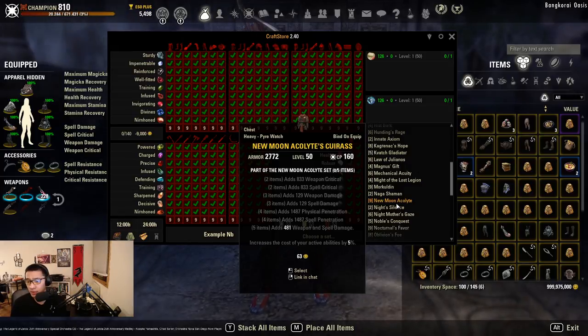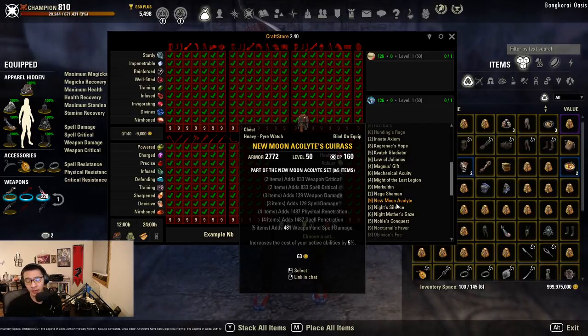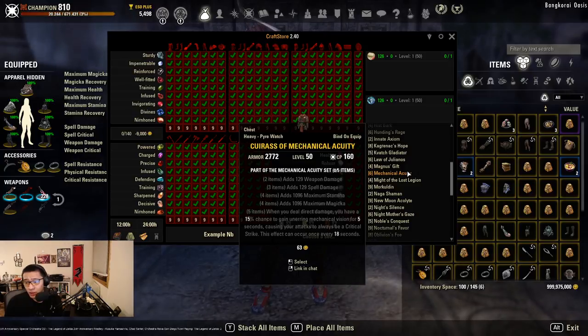The next strong set is New Moon Acolyte. It has additional physical penetration plus a lot of weapon damage, though it comes with about a 5% increase to the cost of all stamina abilities, so sustain will be harder. It requires 9 traits to craft, but you can ask someone else to craft it or buy it off guild traders. New Moon Acolyte is a very popular set for trash builds — essentially builds where you want more AOE damage — so it's definitely worth having on hand.